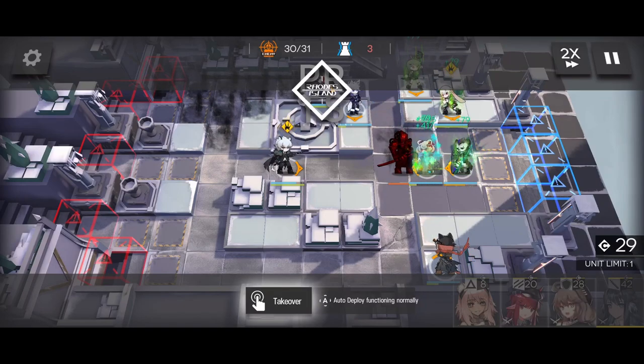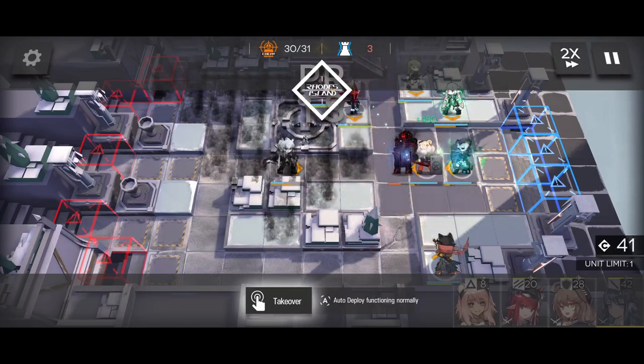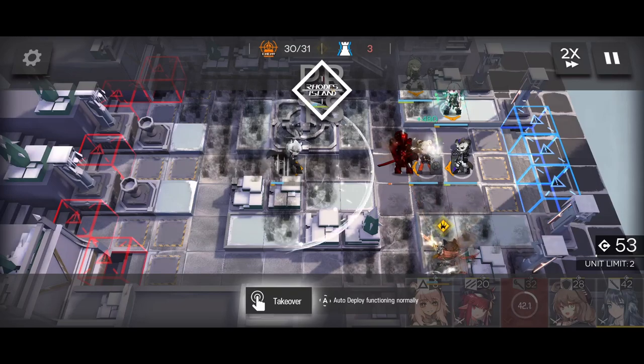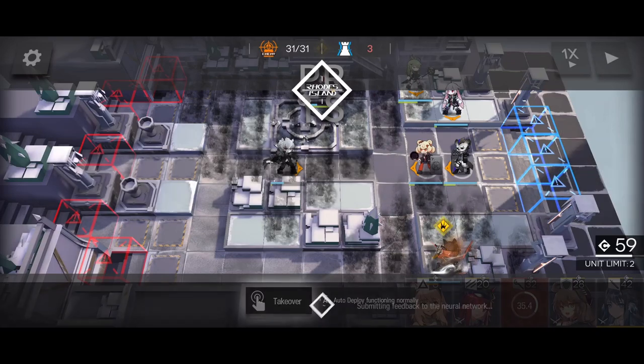At Phase 2 of the boss, I found that on very rare occasions, Gummi might unexpectedly die. Use logic here — just replace Gummi with any other operator you have. You should have more than enough DP, and you're all good to go. Good luck, and have fun farming WD-8. See you all in the next one.